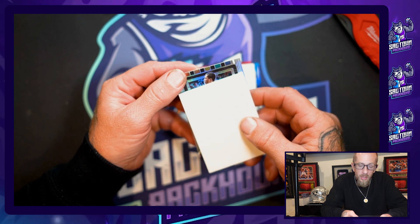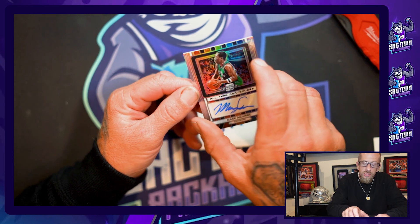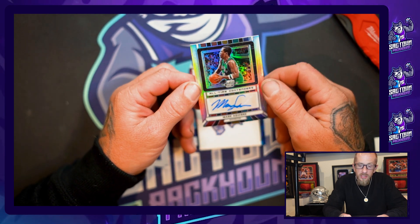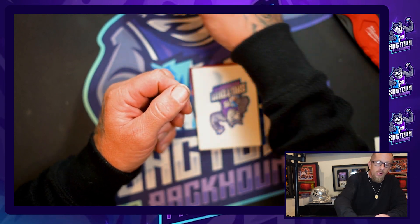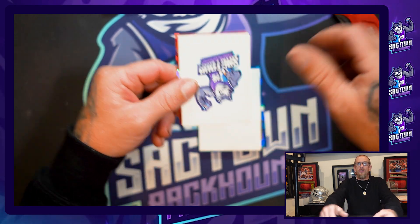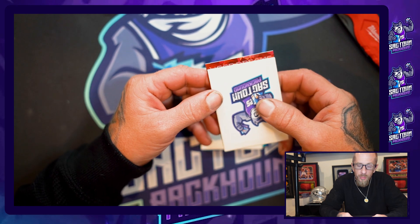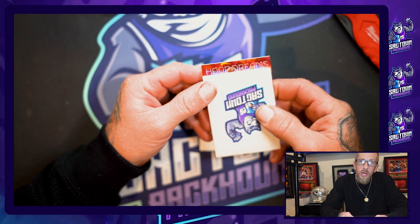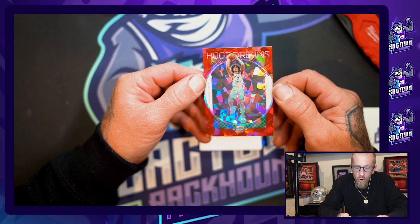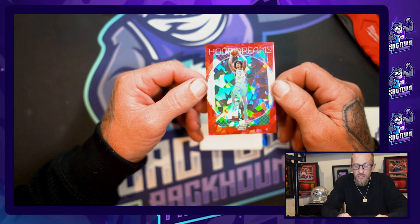We got a Maverick right here — come on Luka! It is not Luka. We got a Mark Aguirre all-time contenders silver prism auto — that's pretty nasty, 49 out of 125. Nice auto right there. This is a sticker auto. And I can see a blue cracked ice and a red cracked ice — let's go baby! This could be a big one right here: Hoop Dreams red cracked ice!